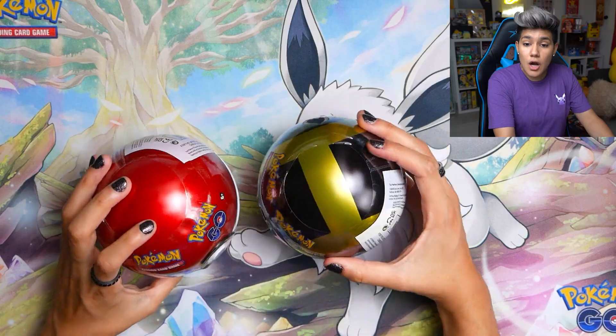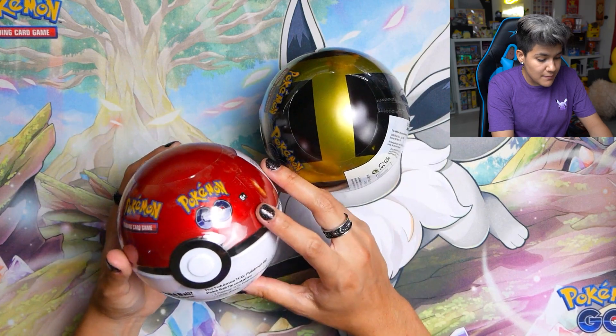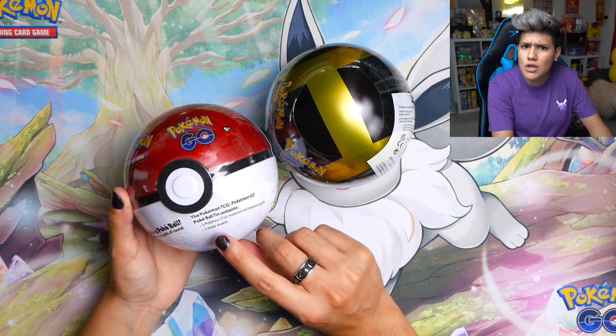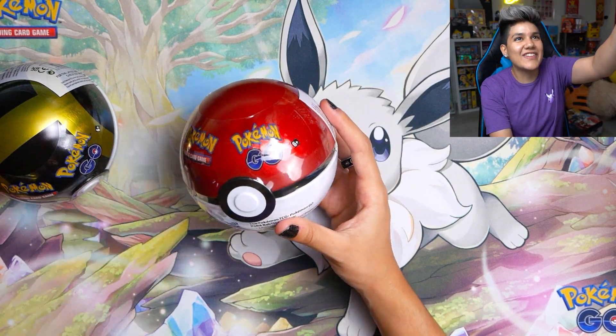I recorded a little bit out of order because I didn't know when this package was going to come in the mail. So you will see videos on the Radiant Eevee box, the three team collection boxes, and the Pokemon Go Elite Trainer box is actually in our Pokemon Go haul video. But these two items I don't think have come out yet, so I thought it would be super interesting to open these up. They each come with three booster packs and two sticker sheets. We get Pokemon Go stickers! I'll go ahead and start with the Pokeball and then go from there.